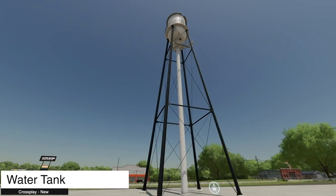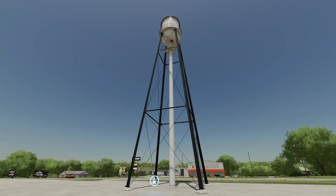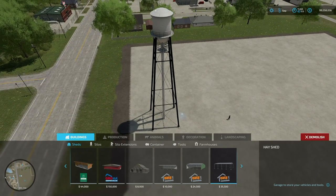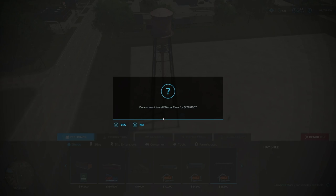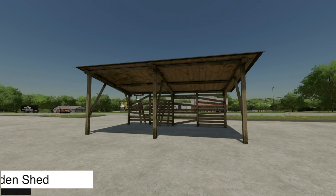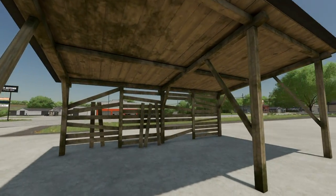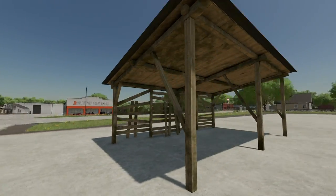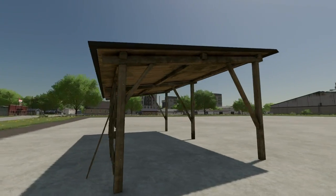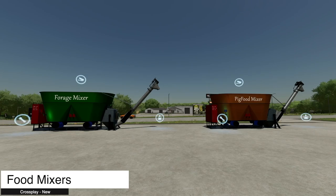Next is the Water Tank — a big American-style water tank to supply your implements and decorate your farm. It costs $28,000. You can sell it, though you may need to scroll to the bottom to find the option. Next to last new mod for all platforms is the Old Wooden Shed — looks nice, $15,000, a little much for an old wooden shed, but there you go.